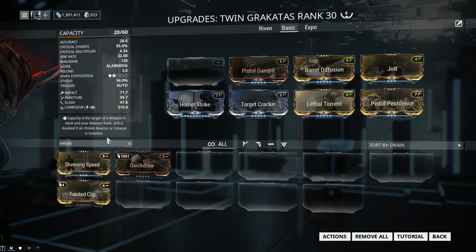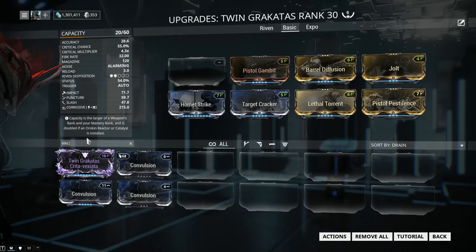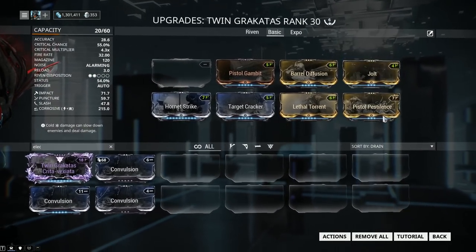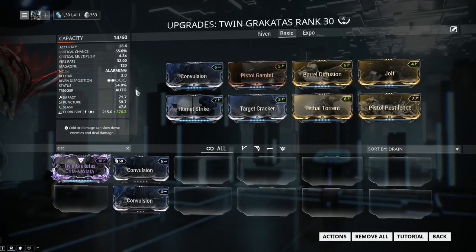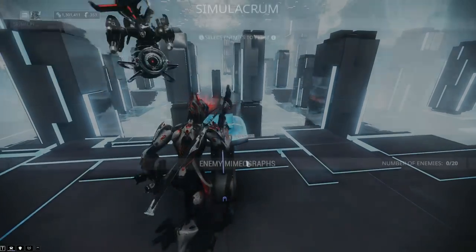However, if you want the maximum amount of damage, then I recommend you further amplify your damage type. If you build Corrosive like I did, then more Electricity or more Toxin will wash into the elemental damage type you already made. So let's slap on Convulsion — and you can use Pathogen Rounds in case you have that one maxed out. And this will be our initial build, so let's test it and see how it performs.